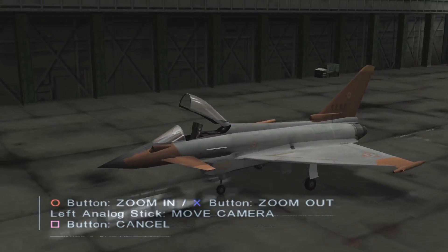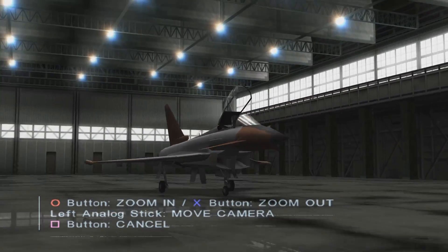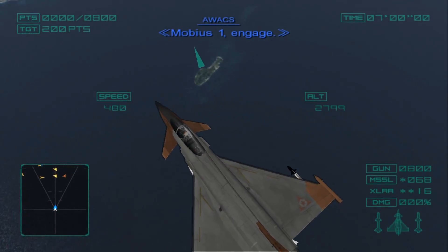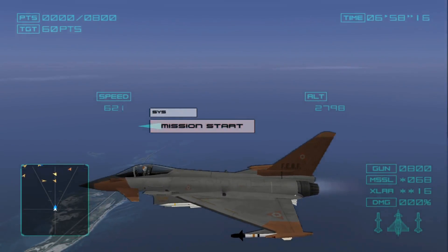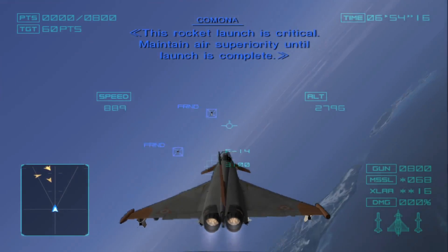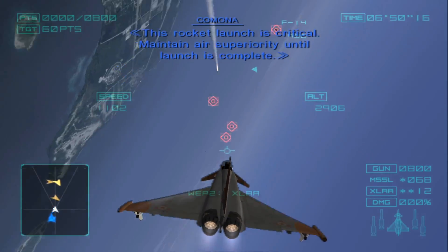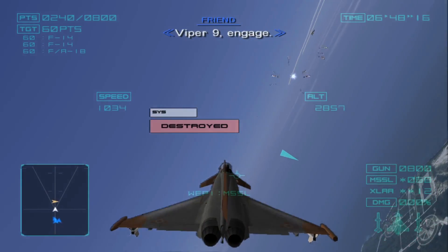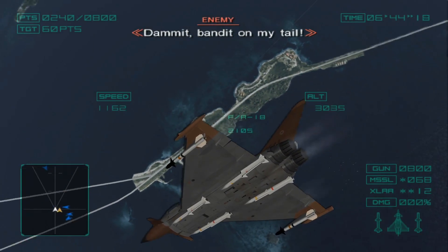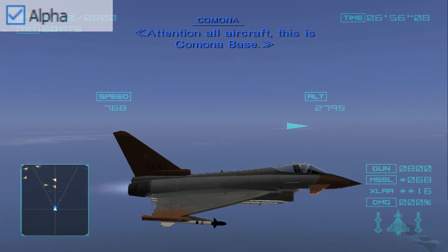Well, sort of. The hangar textures are absolutely perfect. However, in-game it's very strange — the textures now show up but with a black outline around them, giving them almost a cel-shaded effect. I thought it might be a shadow-related issue, and the alpha setting did change it, but to a white border, which frankly looks worse.